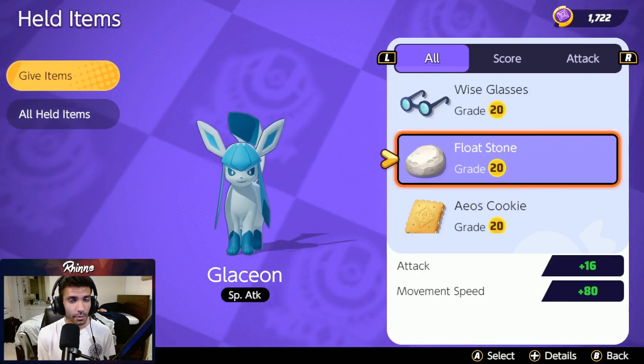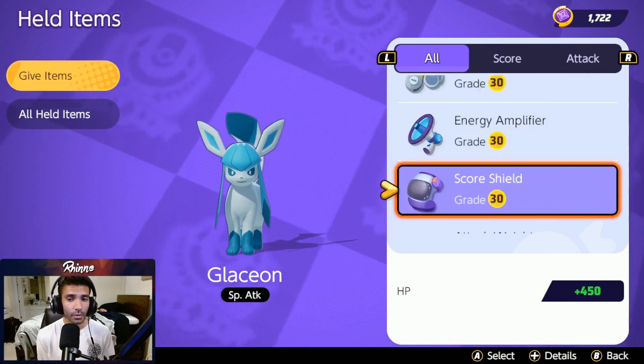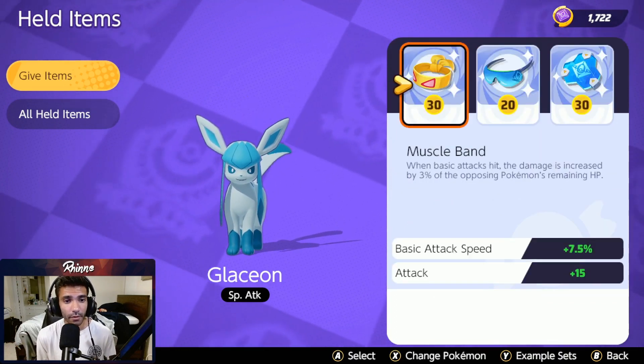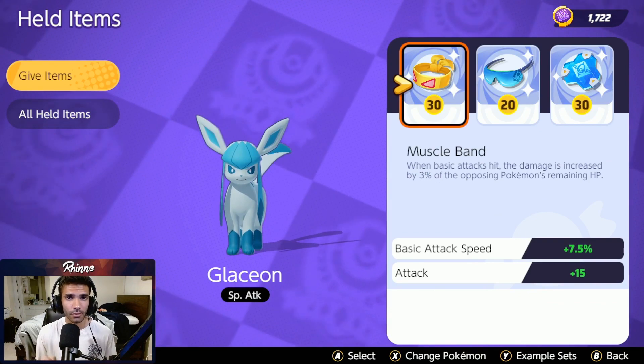There are a few options you can run here. You can run Choice Specs or Wise Glasses if you want more damage. You can run Focus Band if you want more early game presence. You can even run Scope Lens if you want more of a reliance on your auto-attacks for the crits. It's really up to you, but this has been the set I've been liking. If I end up deciding I want to run something else, I'll let you guys know down in the comments below.